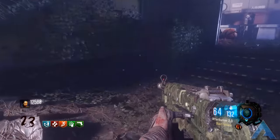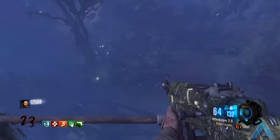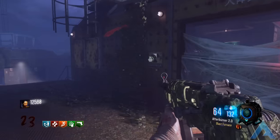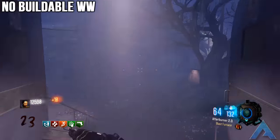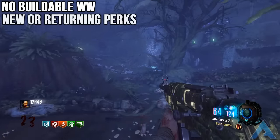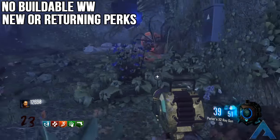Having a friendly dragon would be fantastic work from Jason and the crew, so make sure to have a dragon assistant in this map. For my final wishes, I don't want to see a buildable wonder weapon again — just put it in the mystery box at a low chance and implement a new perk of some sort as well.